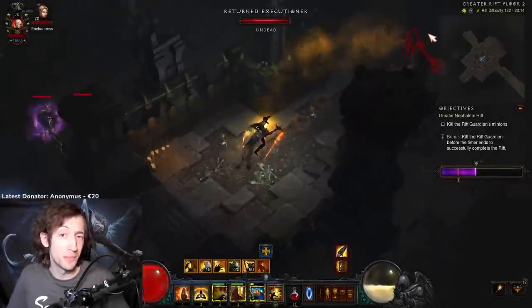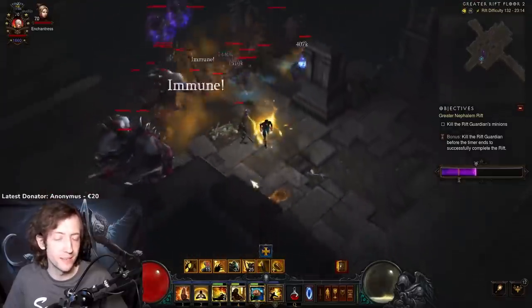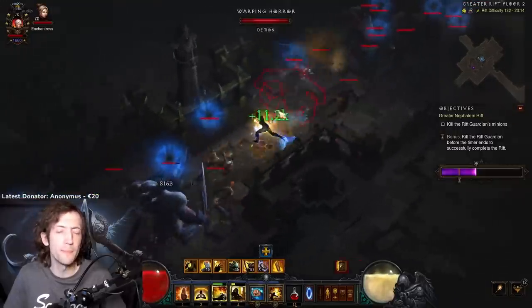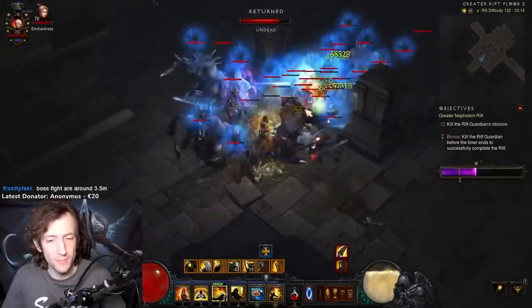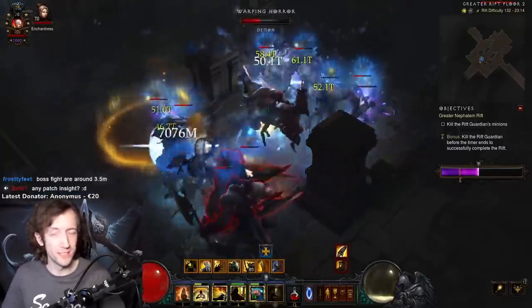Hi everyone. I want to talk about the Ulianna Monk in Season 27. I've tried out this build on the PTR, and Ulianna is one of my favorite builds ever to exist in this game. A lot of people say the same as well — it is definitely a very beloved playstyle, so it's kind of sad that it's not really top tier these days.